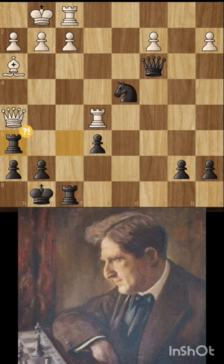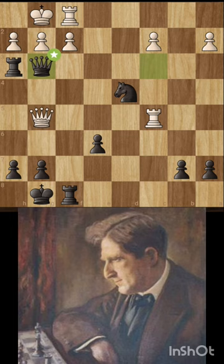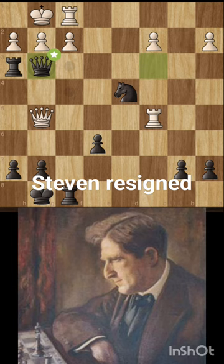At this point, Frank's queen is attacked by three different pieces — two pawns and the queen. If he takes it with the f2 pawn, there is a knight check leading to mate in two moves.